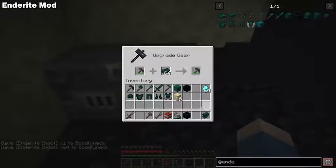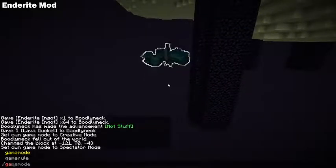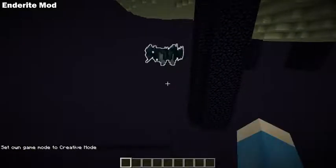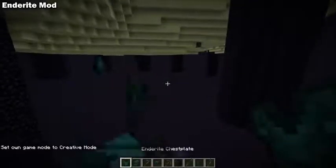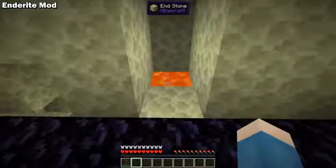You then use these ingots to upgrade your Netherite tools to Enderite tools. All Enderite tools, armor, and blocks have the void floating ability, which means they'll never fall into the void. They also keep the Netherite property of being fireproof.